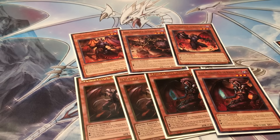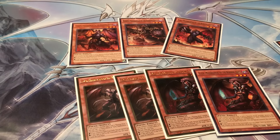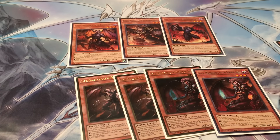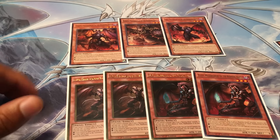Your whole idea with this deck was to summon Beatrice and Fog Blade - I don't think any deck can play around that really well. I like Cir for bouncing back row, Barbar for game - which happened a lot - and then Libic is really good for playing around Beatrice because you can't summon other Burning Abyss monsters while you have Beatrice on board. These four choices are really the main difference I played.